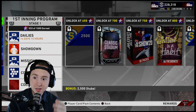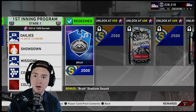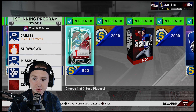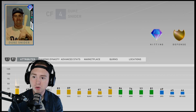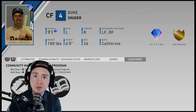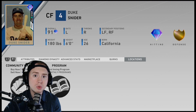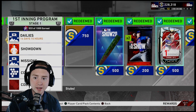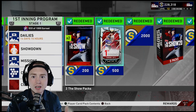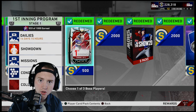Looking at the rewards: prospect packs, 2,500 stubs, another 2,000 stubs plus an audio unlockable worth 1,000 quick sell, 2,000 stubs, five packs, and then your ending bosses. If you sell those right now they're going for about 30k — that helps you complete a collection, turning that into two live series diamonds. More packs, more stubs — it all adds up very, very quickly, and you never know what you're going to get out of those packs.